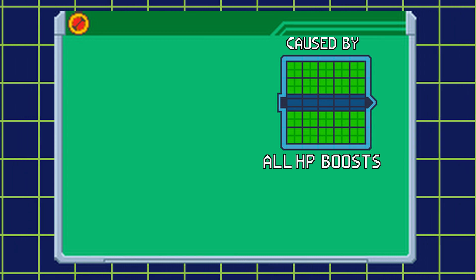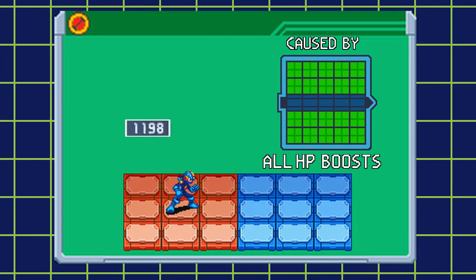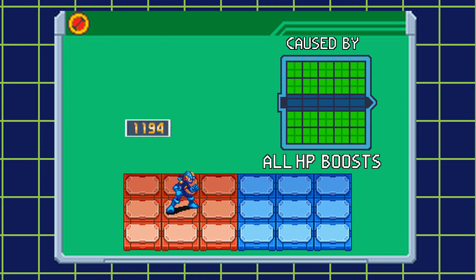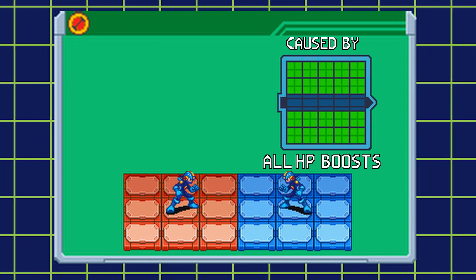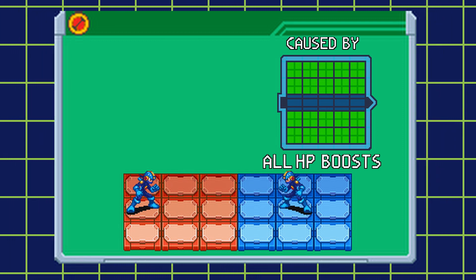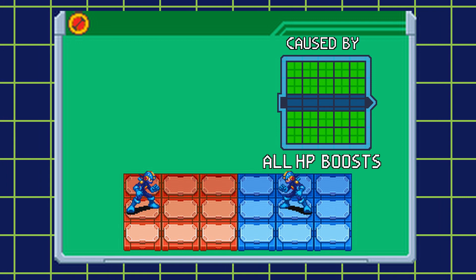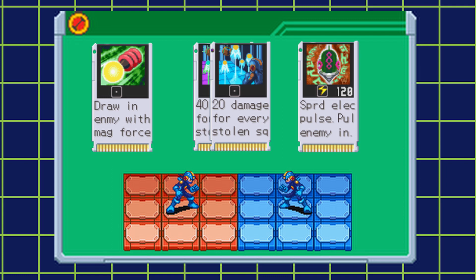HP bug is an interesting one — it has two parts. The first part is the battle HP bug, which causes Mega Man's HP to slowly diminish during the fight. Depending on what level HP bug you have, the faster your health will drain. The second part is damage HP bug: when Mega Man flinches, or is hit with an attack that causes drag, the level of your battle HP bug will increase. A few chips that cause drag are mag coil, grab revenge and grab banish, and elect pulse 2.